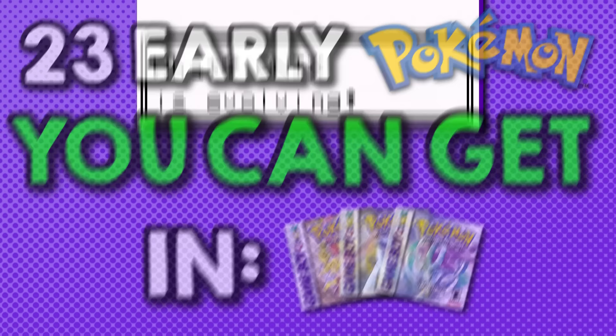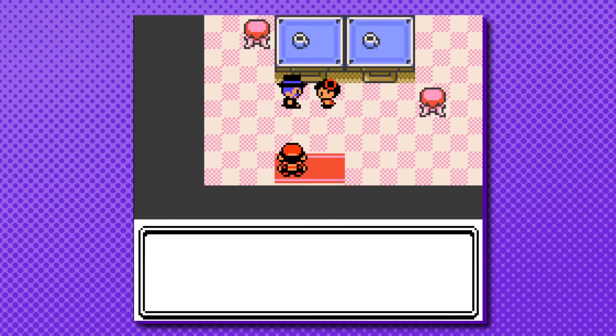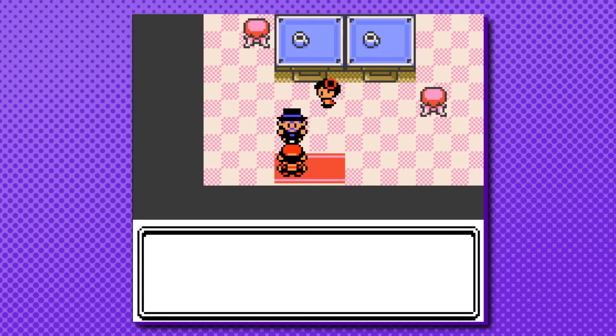Steelix and Scizor are often thought to be locked away and inaccessible until after the game's Elite Four. This is because the player is first handed one on the SS Aqua for bringing the little girl back to her grandpa. Upon completing this quest, the player is able to get off the boat and revisit Kanto, but not before they're given a metal coat.